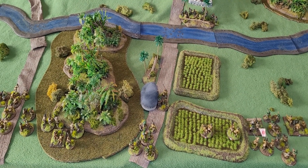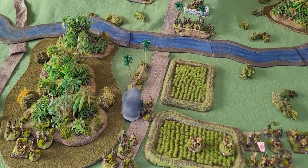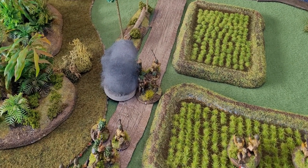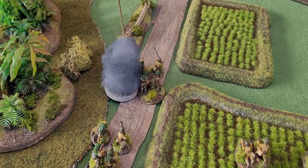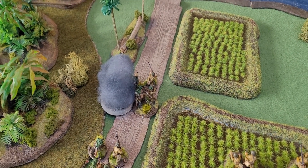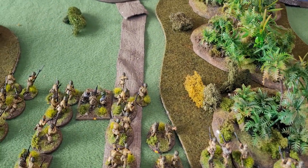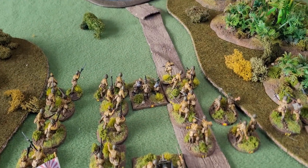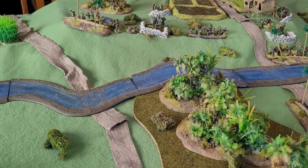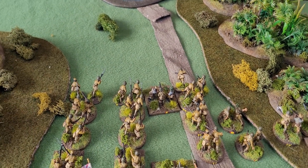Turn one - the Japanese have moved on to the table. The 3-inch mortar and also the off-board 25-pounder artillery hit the front company of Japanese, causing four casualties. Over here against this unit, the Buffers gun got two hits - not enough to cause a casualty or knock out the medium machine gun.